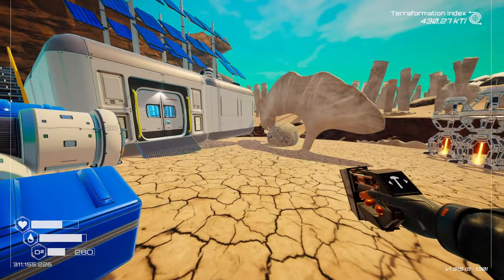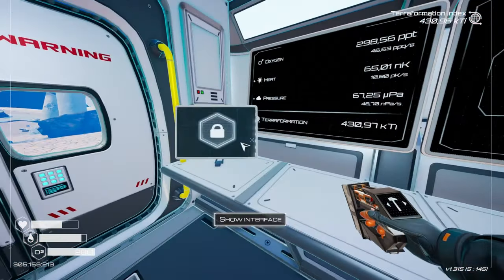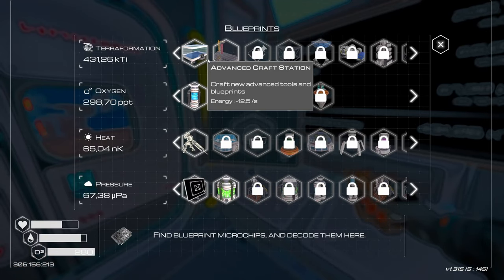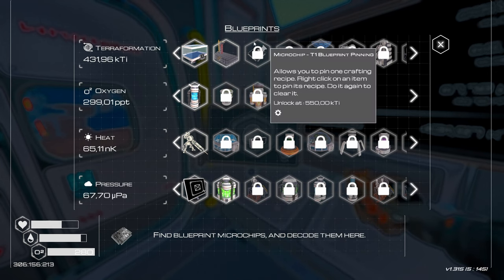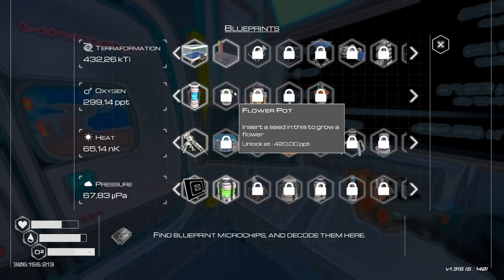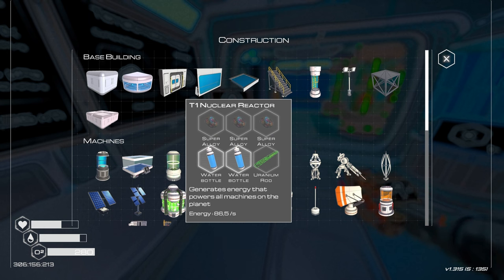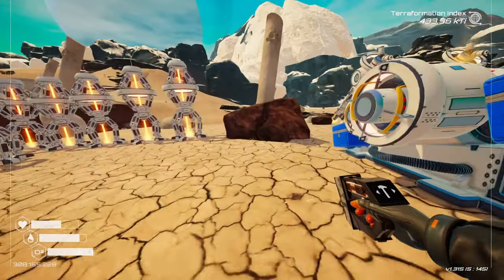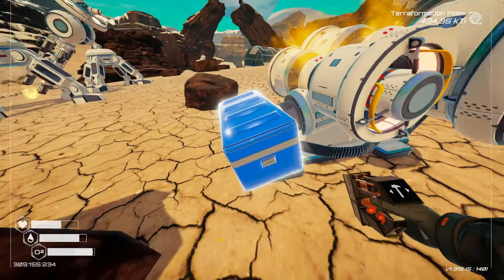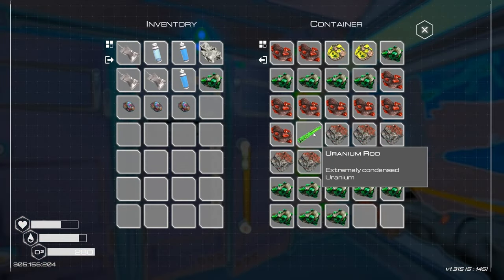Terra formation index is shooting through the roof and we still have 72 power available — ain't that grand. At least these unlocks will start happening faster, which is great. I could create another nuclear reactor so we can be safe and not worry about power problems for a considerable time, then focus on everything else. Nuclear reactor part two — I need three more super alloys. I have one, two, three — just enough for another nuclear reactor.